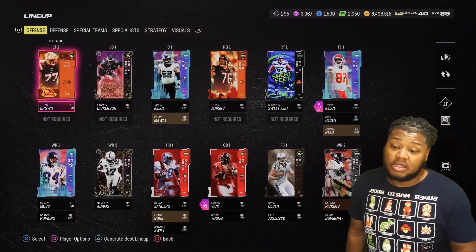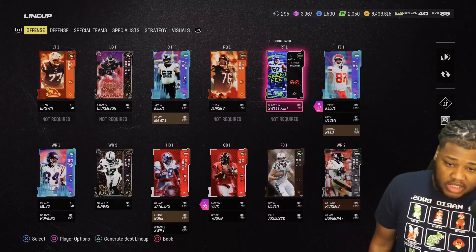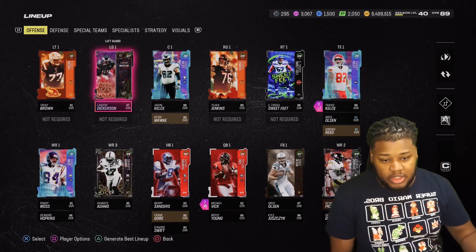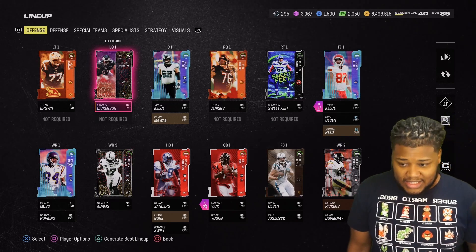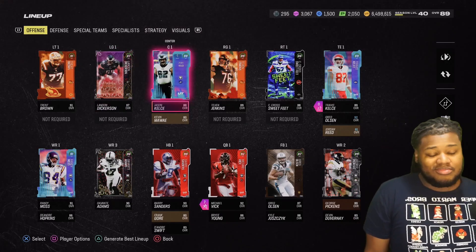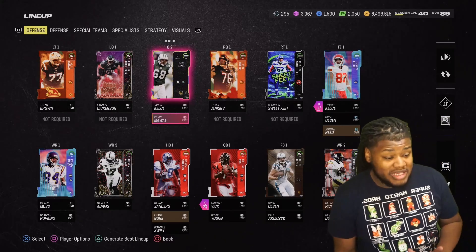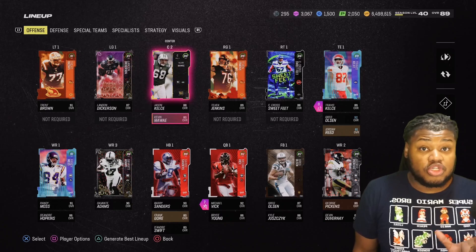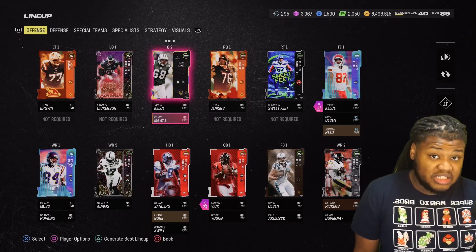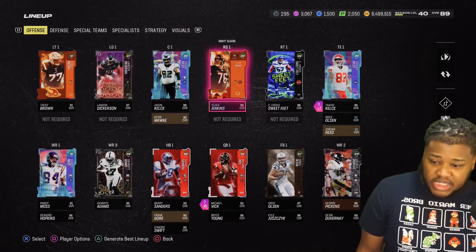For the entire offensive line, we wound up getting one Turducken — I wanted two so we could get the use-check man up two, but it is what it is. We got Trent Brown at left tackle, Landon Dickerson — you can choose whatever 87 you want, we chose that 87 Landon Dickerson. Jason Kelsey from the previous season at center is still really five. Now if you are gonna be in D-Squad, I suggest you put every team captain in your lineup even if you're not going to use them because they get an additional plus one speed boost.